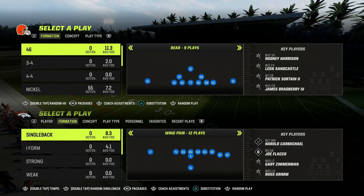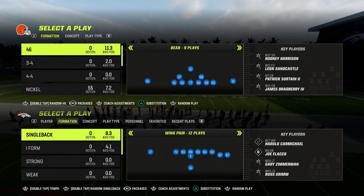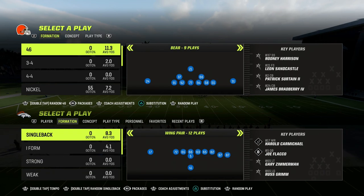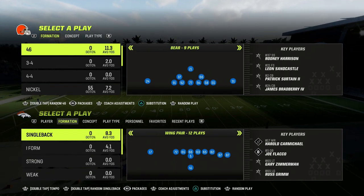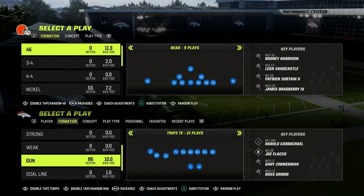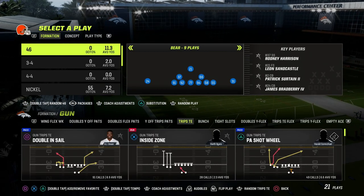You can do this out of any formation in the game, but if you guys want to get my entire Trips Tight End offensive ebook, I just dropped a big update over in the Patreon. It's only 10 bucks to become a Patreon member — it'll get you access to all of my Madden 23 offensive and defensive ebooks.